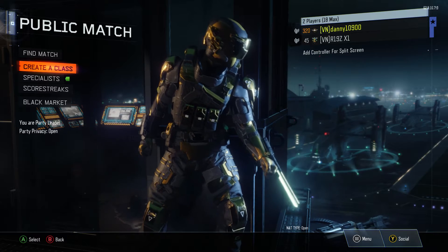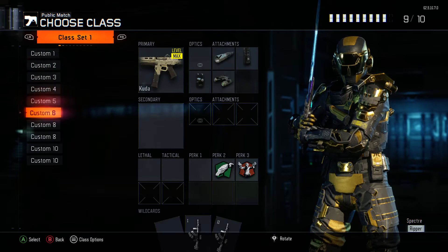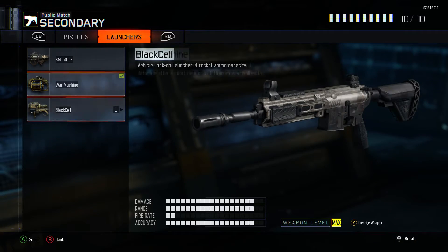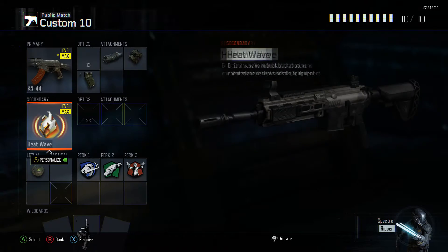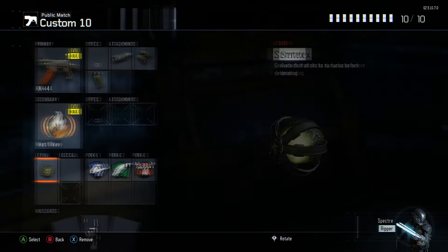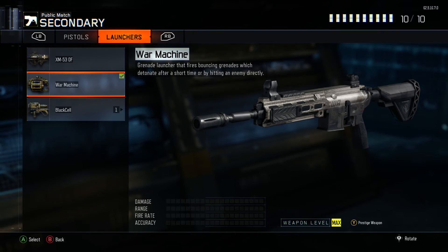Once you've done that, go back and go to create a class. Go to your very bottom custom class, but it needs to be one of custom classes 6 to 10. Go on your bottom one, click on your secondary, click on war machine, and as you can see it will put a heatwave in place of an actual secondary. Then make sure you have some sort of lethal — I use a semtex but that doesn't really matter. It also helps if you have the Perk 1 overclock, as this will allow you to earn your specialist faster.